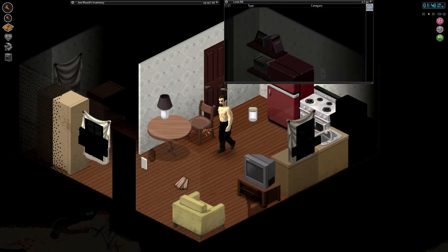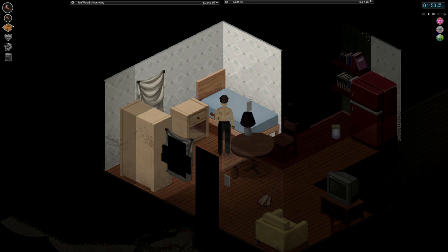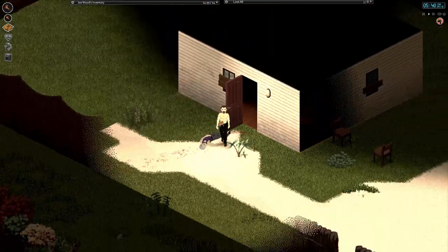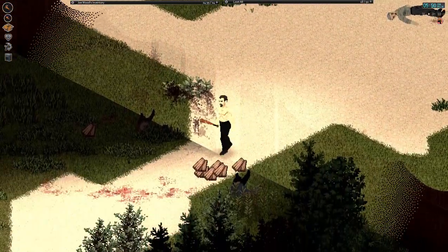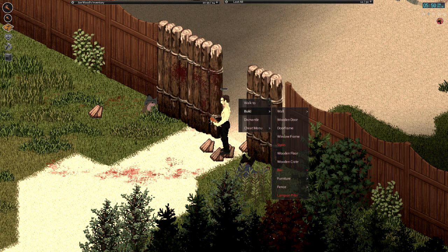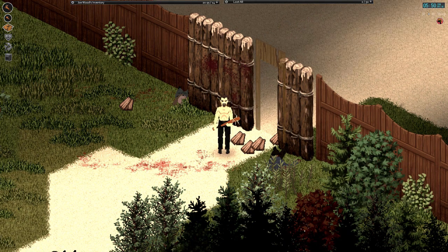We take a nap — about four hours, putting us at around six o'clock. We wake up and it's midday. We're going to start building the barricades, the door, and the door frame. I think we only need a little bit for this. Door frame — we could build that right now, though it won't snap right into the logs. There we go, door frame built.